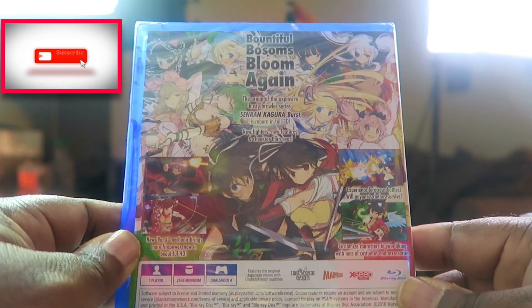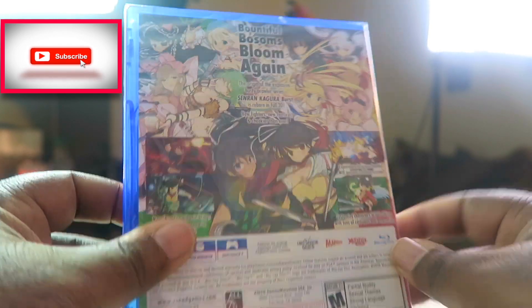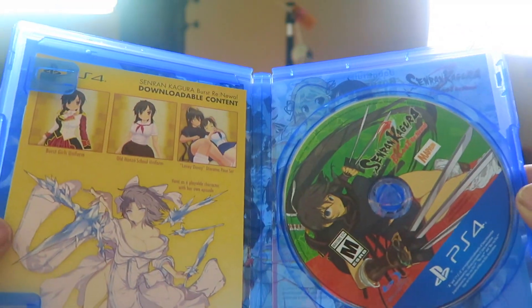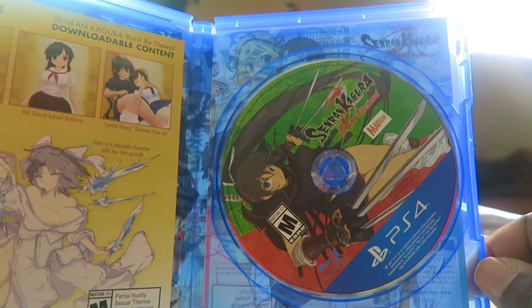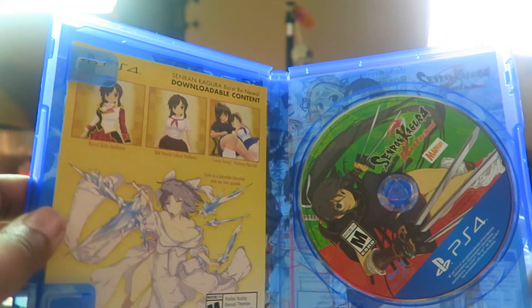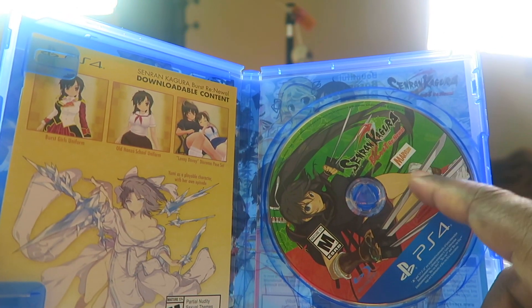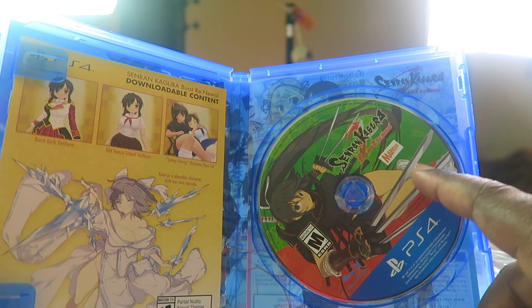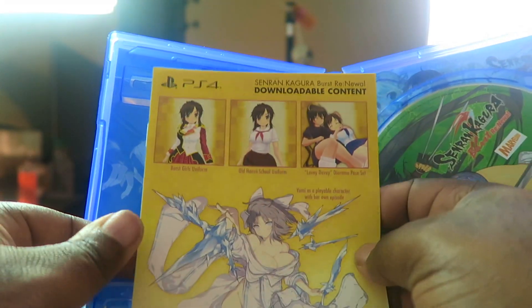I'm loving this game's case cover. I'll show you guys the back of it again with all the anime characters. I already know they have an anime series on Blu-ray that I'm going to purchase as well. Now let's do an unboxing of the game case inside - you get downloadable content. Look at the disc! This looks like a remake of the 3DS version, because the cover looks like the 3DS version of the game.